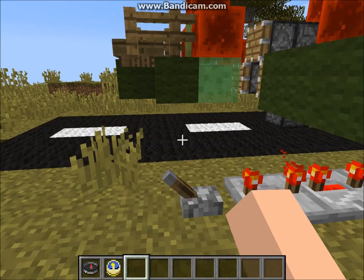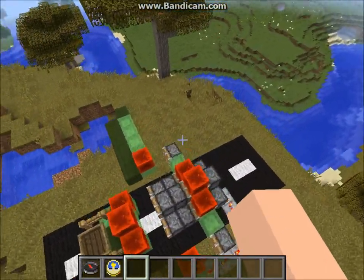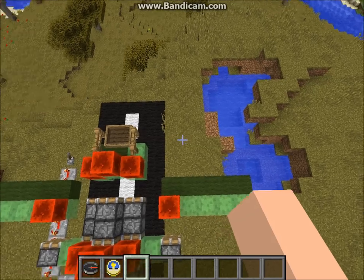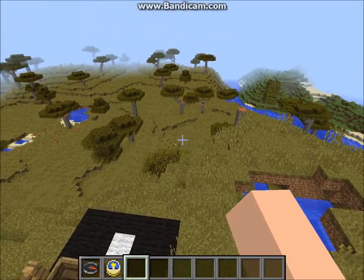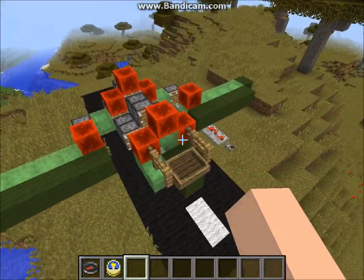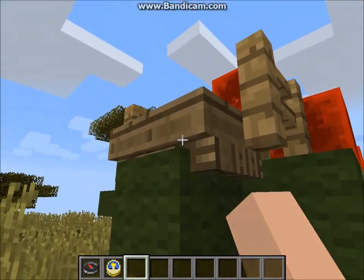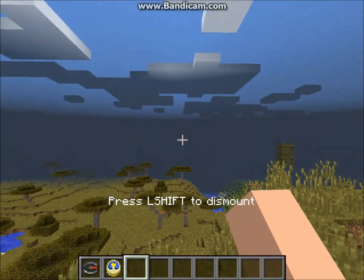Hey, it's Redstone Moose with another Minecraft video. Today I'm going to be showcasing this plane I've made in vanilla Minecraft. It's fully functional, you can ride it, it has wings and everything. I'm going to speed up the video and we're going to see how much ground I can cover in it. Go ahead and hit the switch, hop inside — we should be off soon.